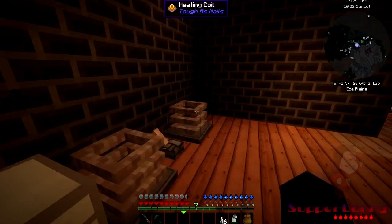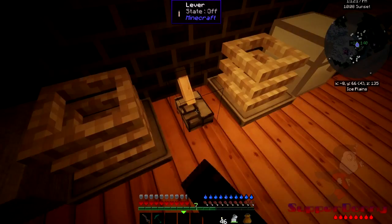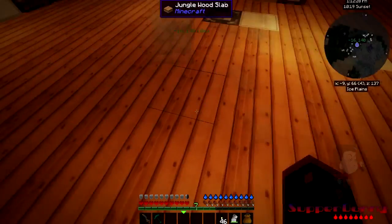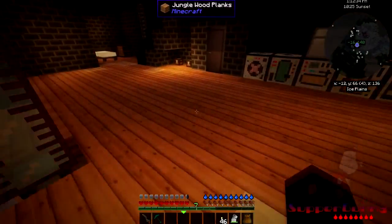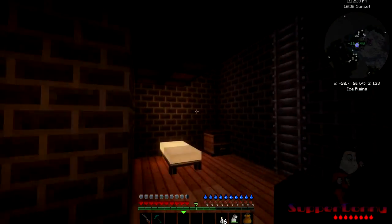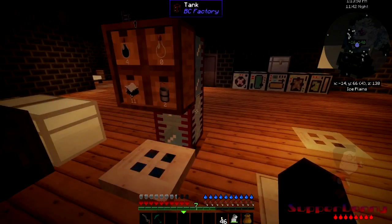I tried using these heaters with the temperature mod — the Tough as Nails mod — but they just didn't seem to help any. There's something with the wood that just wasn't holding the heat in like the brick does. But even with the brick it was still getting way too damn cold. I've got the water intake spot; I turned this around and put it on the side of the tank.